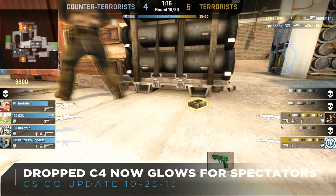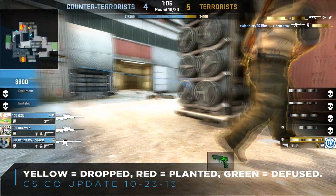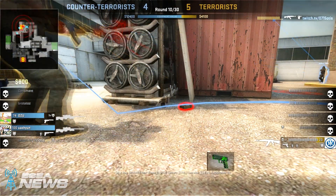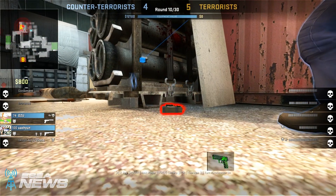Next on the list is color coding for the bomb. The bomb will glow yellow when it is dropped, glow red when it is planted and armed, and highlight green when the bomb has been defused. This adds a bit more production value to spectating the game.